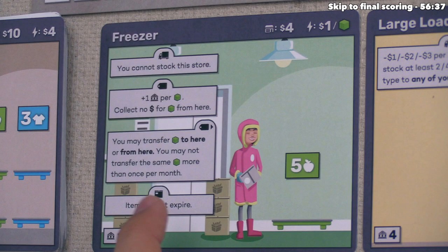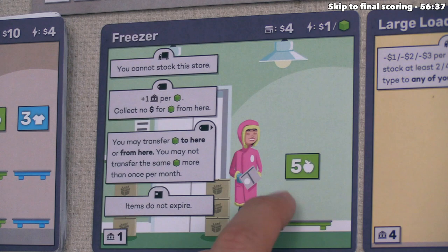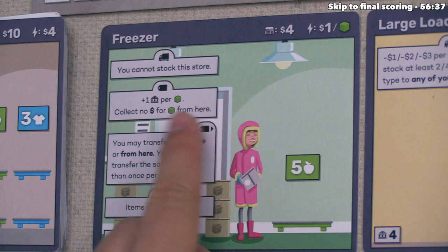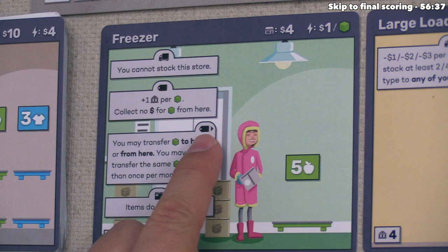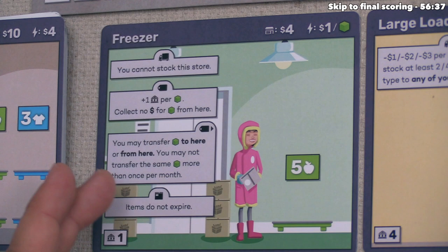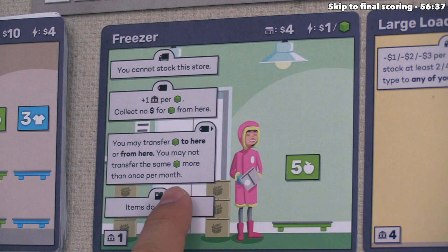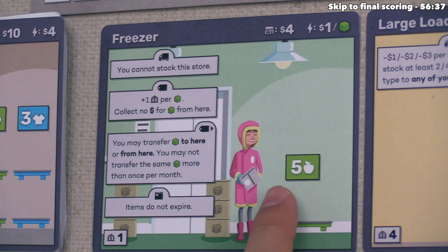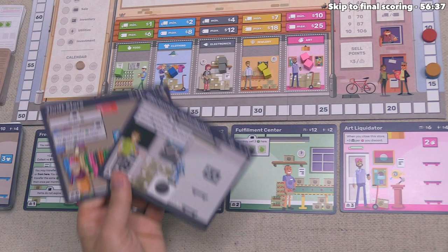The last option is the freezer, a special building. During the supply phase you cannot stock into it, but during the sell phase you get one victory point per food sold from it — up to five food. You don't collect money for those cubes, only victory points. After the sale phase you may transfer food to or from the freezer onto other businesses, but not the same food more than once per month. During inventory, items in the freezer do not expire. The utility cost is $1 for every food cube stored in it.